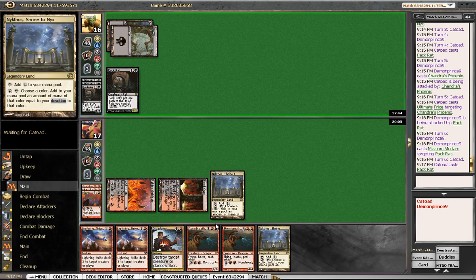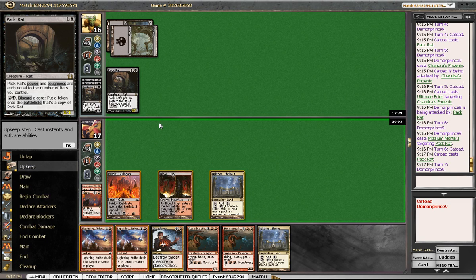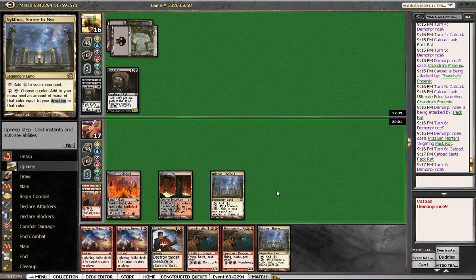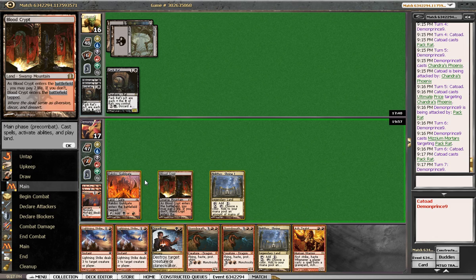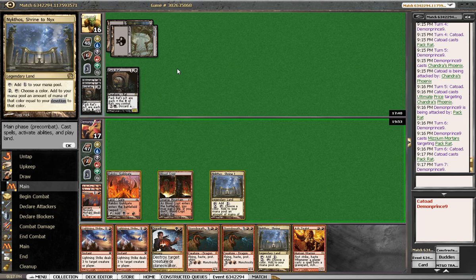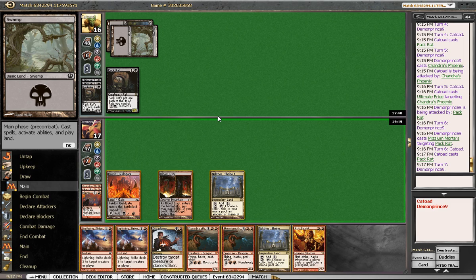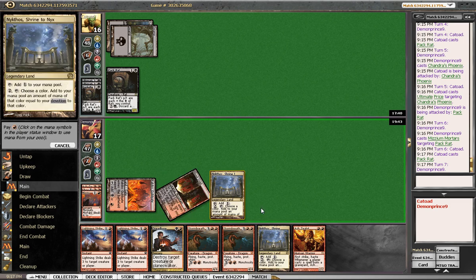Watch us hit land and want the Phoenix anyway. Come on dude. Ash Zealot! So we can play Ash Zealot, swing with it, then we can make it a dude, and then we can still do that — kill both those guys. Yeah, now that we do Ash Zealot, things have changed and we can actually use the shrine.